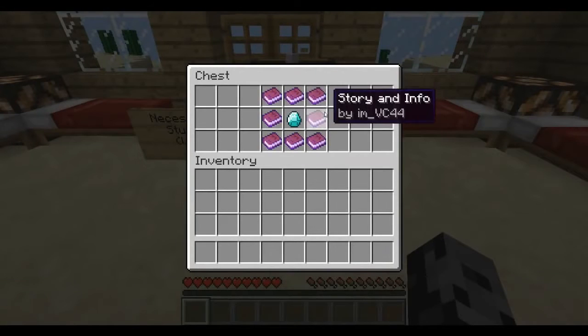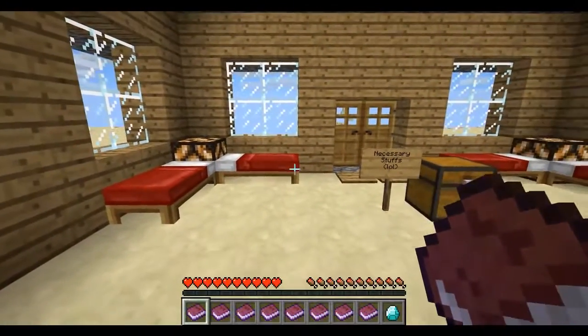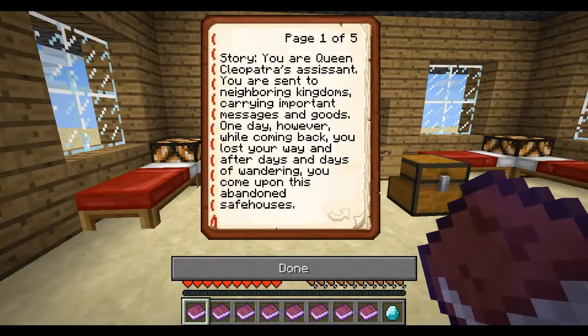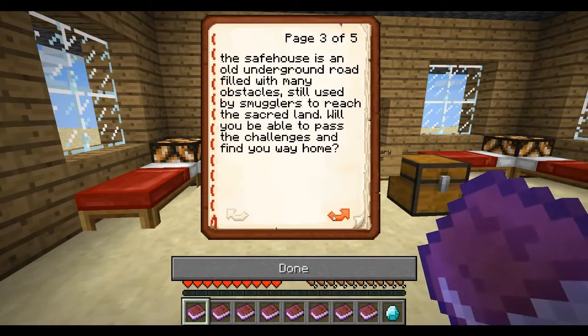So this one thing that seemed interesting is that there might be some story to it. Usually the parkour ones don't seem to have a story, at least the ones I've played, and this is a lot of books to read. You are Ocean Queen Cleopatra's assistant. You are sent to neighboring kingdoms carrying important messages and goods. One day, however, while coming back, you lost your way. And after days and days of wandering, you come upon this abandoned safe house. The guards and workers, fatigued, decided to take refuge in the safe house. You, however, are carrying a priceless hundred-carat diamond for the queen. You decided to find a way back to the kingdom. While searching for a way back, you find that in front of the safe house is an old underground road filled with many obstacles, still used by smugglers to reach the sacred land. Will you be able to pass the challenges and find your way home?